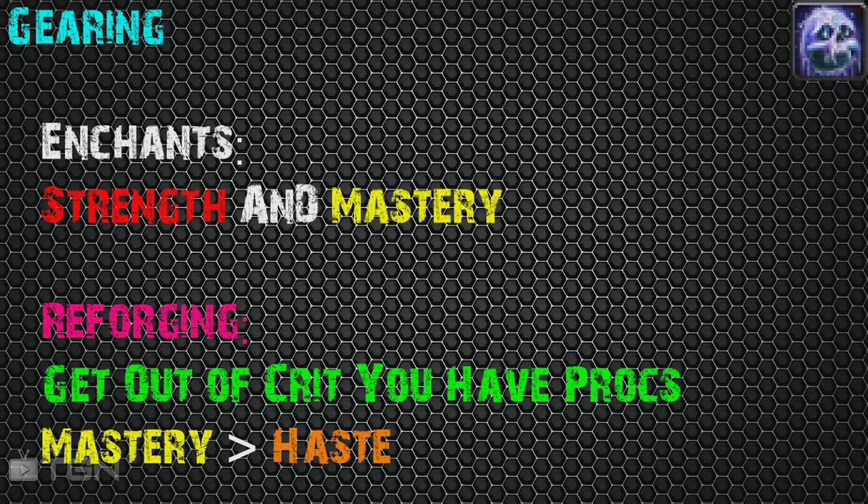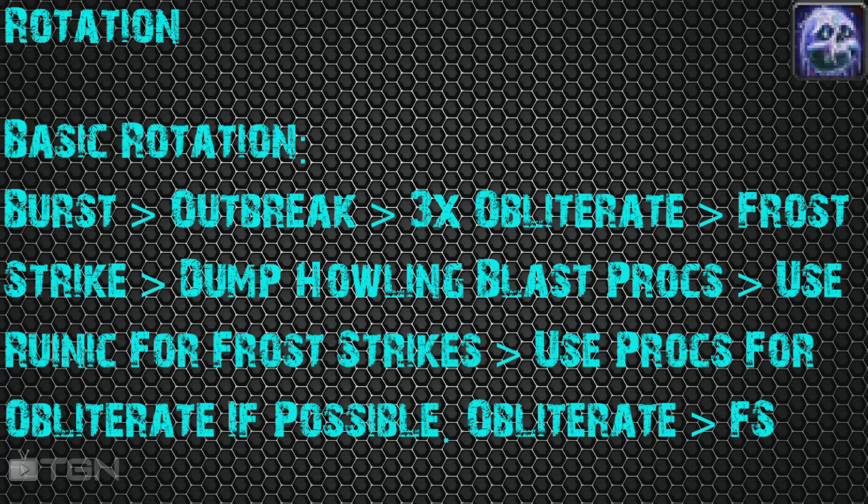Let's talk rotation. Frost has a very basic rotation — it's not hard to learn and you can pick up on it pretty quick. Generally, you're going to want to start your rotation with your Burst macro. Pop your Burst macro, then Outbreak on your target, or pop Unholy Blight to get a DoT spread on the entire team. From there, obliterate three times, then Frost Strike. Dump your Howling Blast procs for Runic Power and use your Runic Power to Frost Strike. Try to use your procs for Obliterate if you can.